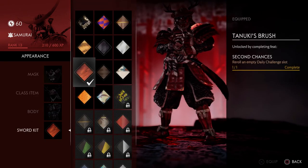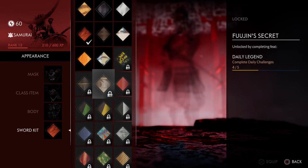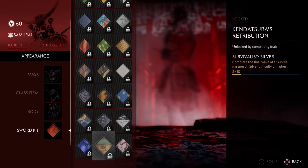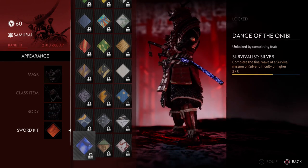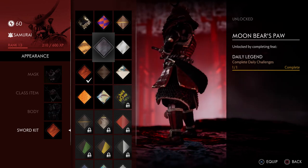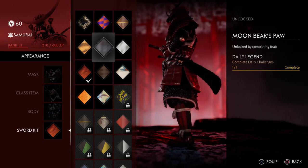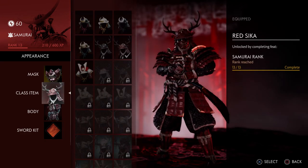We also have sword kits, but I'm not going to show all of them. The last two or three are really cool — this one is cool, this one too, and I think this all-black one is probably my favorite. It's easy to get which I wish wasn't the case, but whatever.